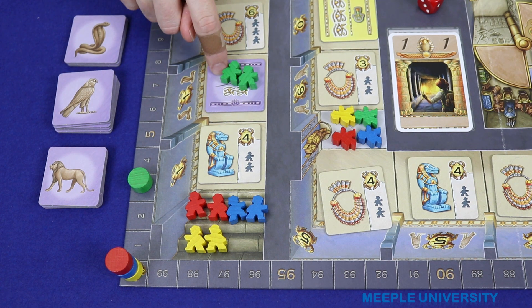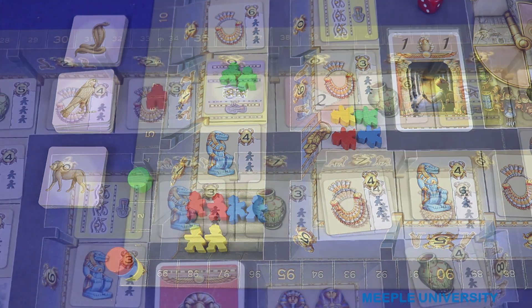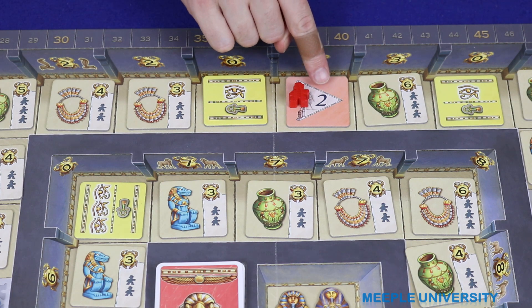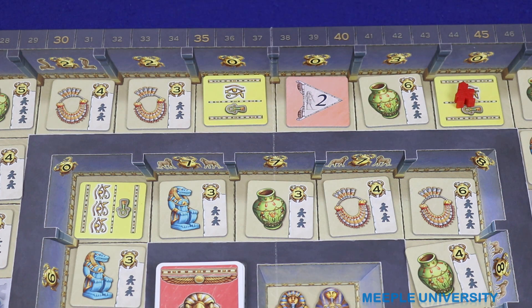Take no further action. This tile now gives a new action which subsequent adventurers who land there can take, and I'll talk about what these are later in the video. When an adventurer ends on a pink Osiris tile, immediately continue moving forward by the number of steps shown on that tile. The player can never end on a pink Osiris tile. Then perform the action of the new tile that you've finished on.